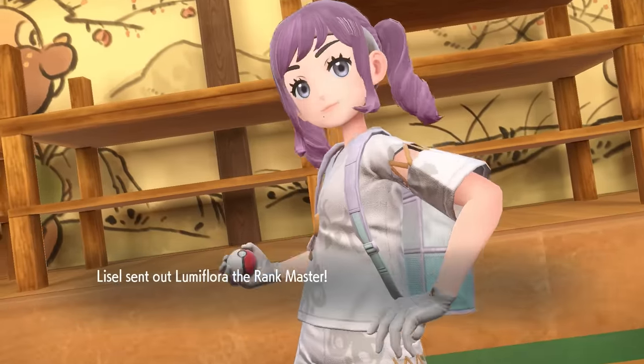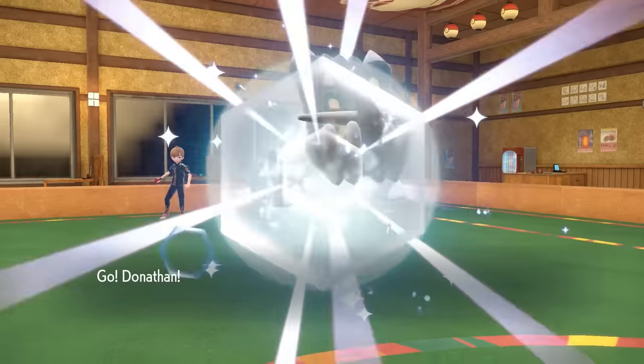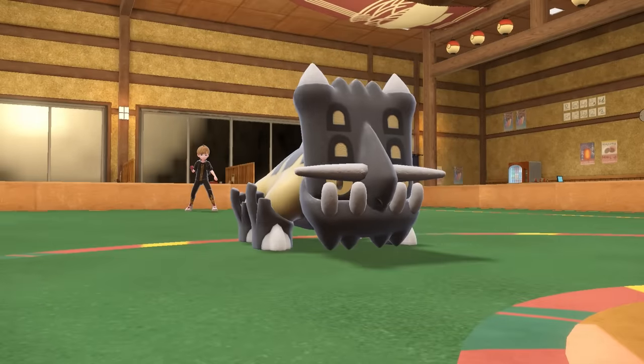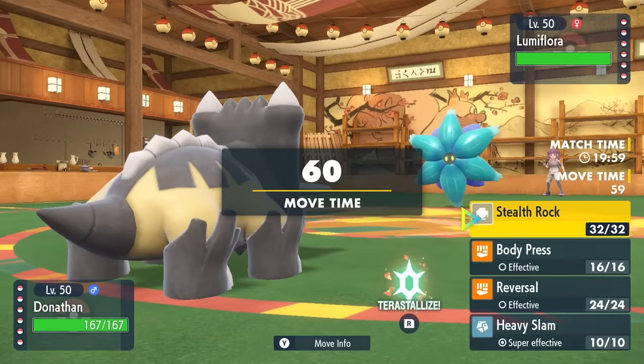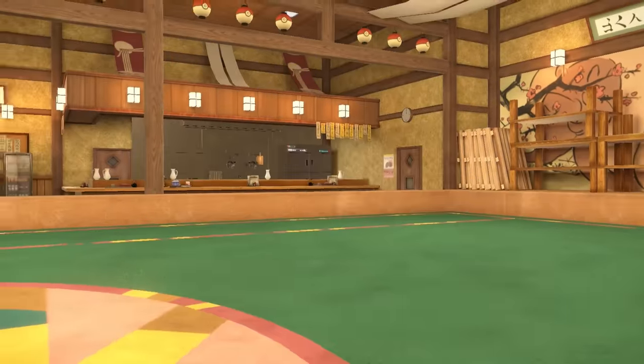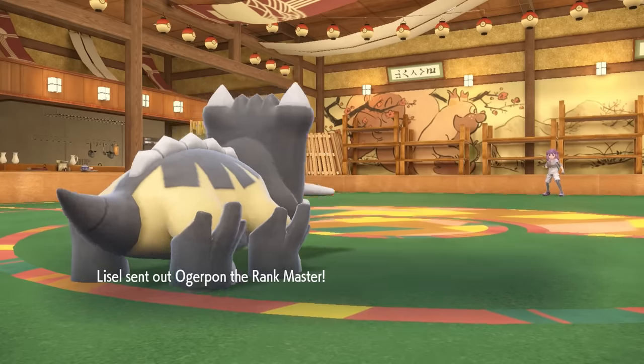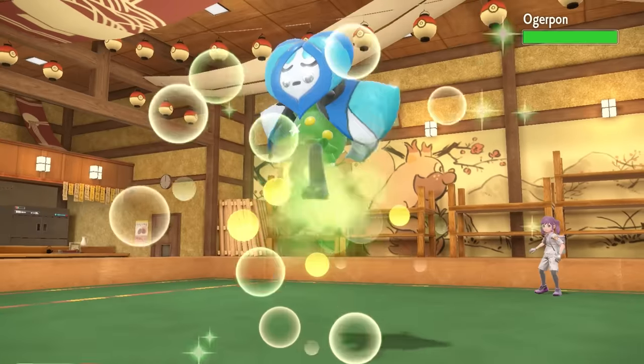My opponent leads off with Glamora, and I lead off with Bastiodon — call him Donathan out here. I want to try to get my Stealth Rock up. I don't necessarily care that much about the potential for Toxic Spikes on my end since I do have the Muk to sponge those up. As I set up my Stealth Rock, they actually switch into the Ogerpon Wellspring.